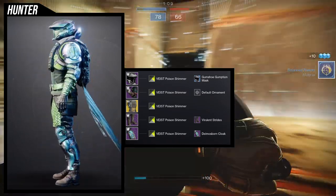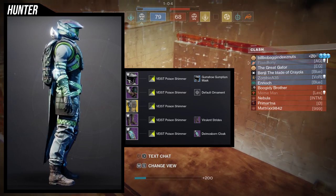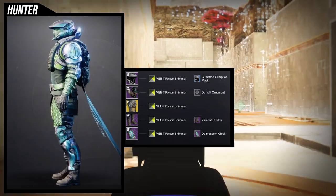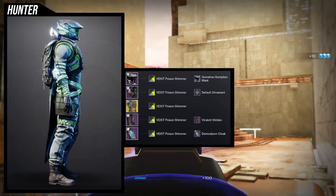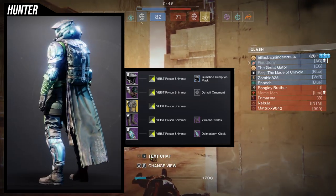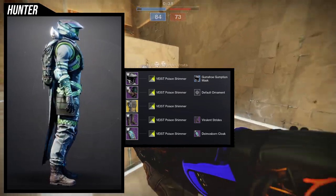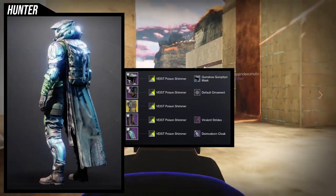If Bungie gave us the option to change the Vice logo shader on these boots to anything, I'd use them a lot more because I actually do like them — even though they're asymmetrical, you can combine some really cool pieces with them and it looks like your Guardian has been through a lot. This is probably my favorite set of the three because the other two are more mix-and-match combinations, while this one I built specifically around these arms.